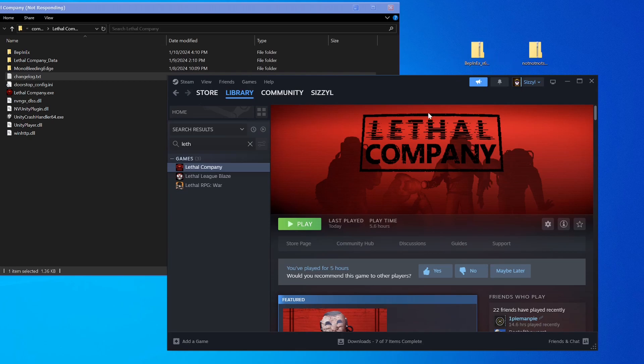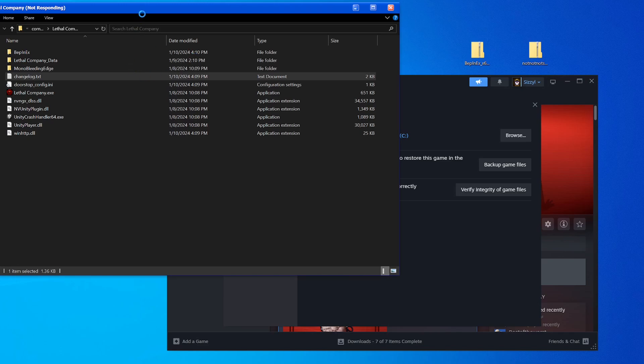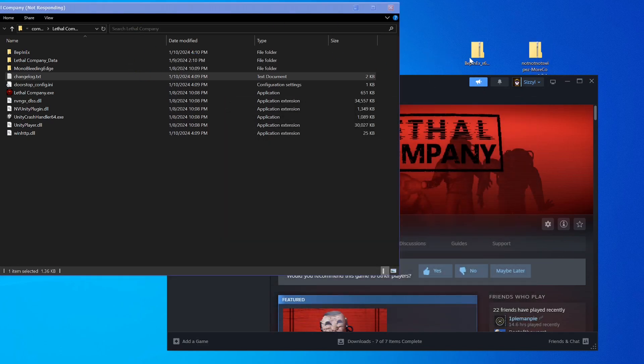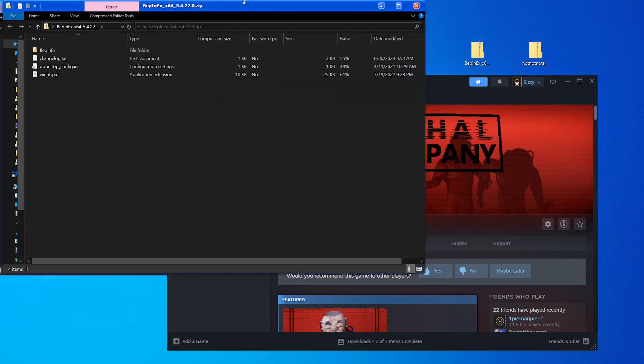Then you want to right-click the game, go to Properties, Installed Files, and Browse. That'll bring you to the game folder — I'm not sure why it says not responding, that's kind of weird. From there, you just want to double-click the BepInEx zip, wherever you have it.